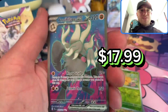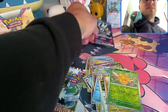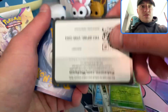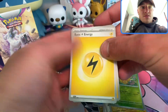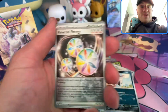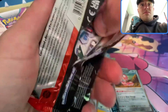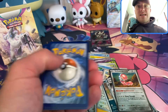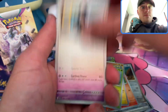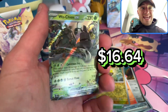We get Annihilape EX Fuller, baby! Look at that — that's gorgeous, come on now! Fire, lightning — this set sucks just as bad as Scarlet and Violet base, I'm not gonna lie. Oh my goodness, this was not worth what I just sat through. Lightning, psychic — this better have a hit in it or I'm gonna scream. We get the Wo-Chien EX!